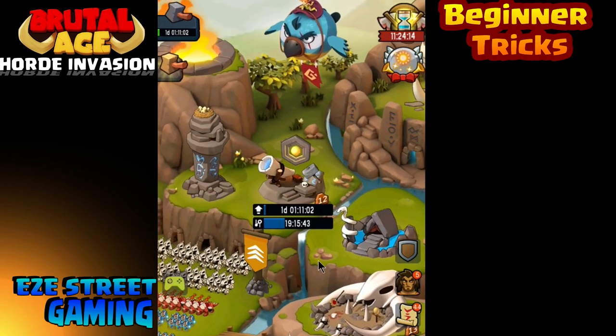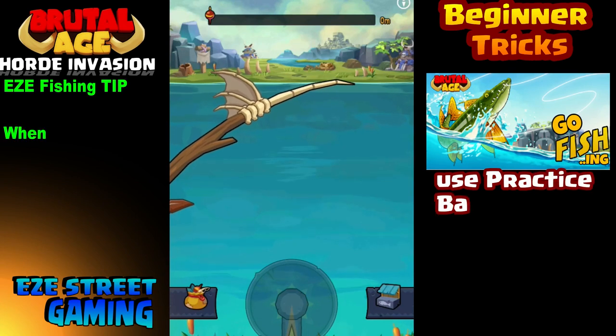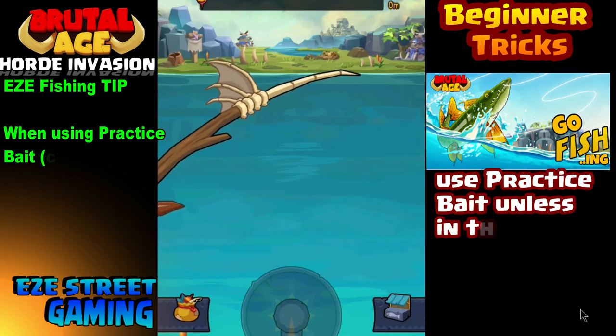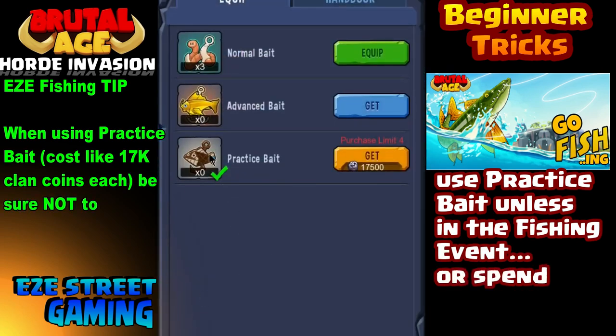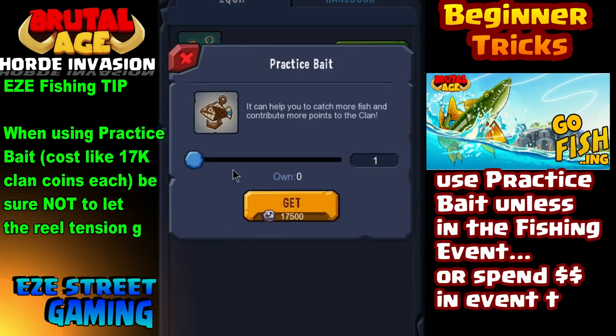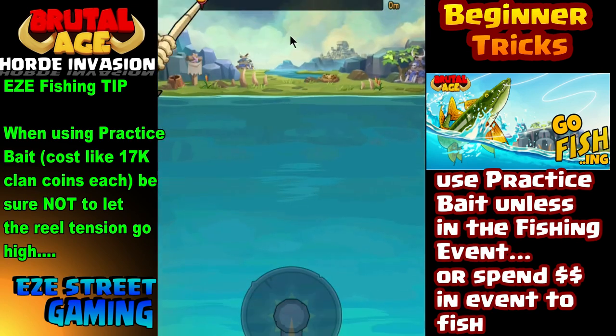Let's get into some of the events that happen. There are several events that go on on a regular basis and you can take advantage of the rewards in these events. The problem most people have is they don't prepare for them — the events pop up and they don't have what they need. People complain the game forces you to spend money, but you don't have to if you prepare a little bit.